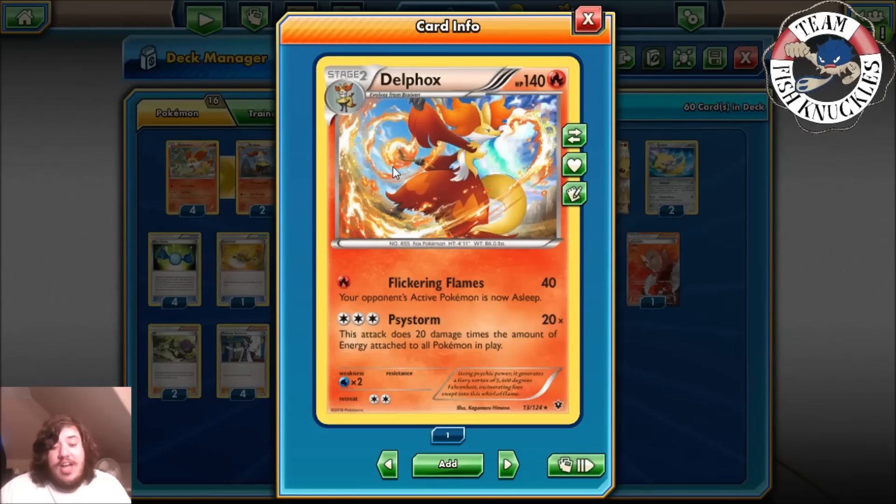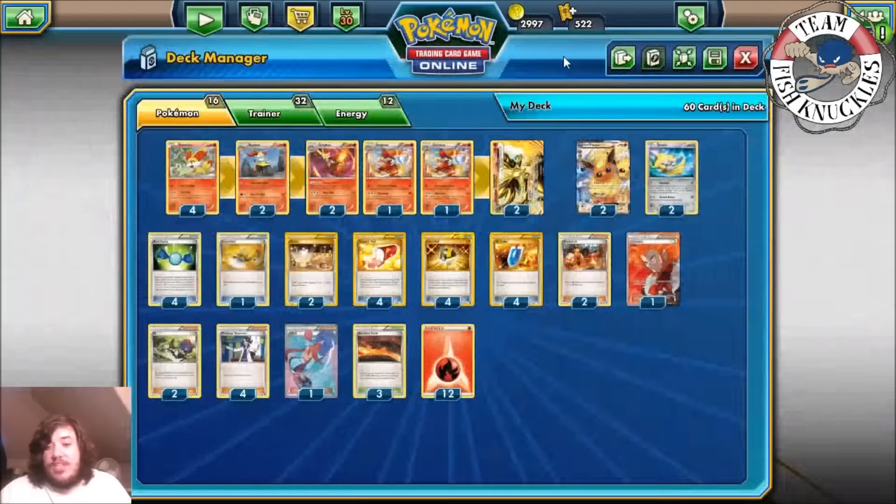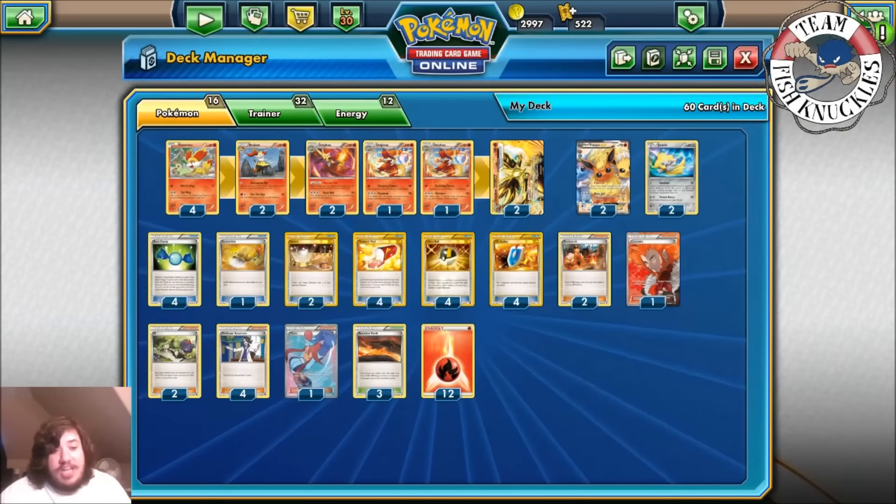The other Delphox is a decent attacker with the attack Psystorm — this does 20 damage times the amount of energy attached to all Pokémon in play on both sides of the field. So if there are nine energies on the field, it can do 180, which can knock out Pokémon. Nine energy sounds like a lot, but I promise it's not. Against Night March it might be different since they have like one DCE down, but you're already one-shotting Night Marchers regardless.